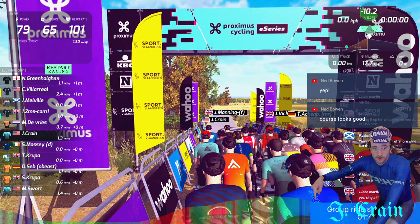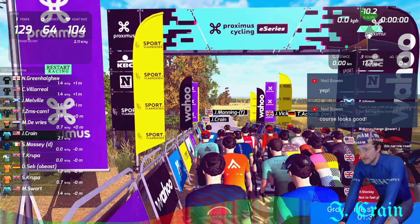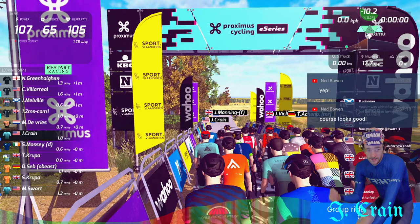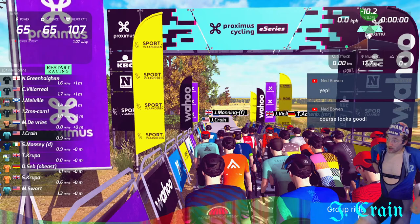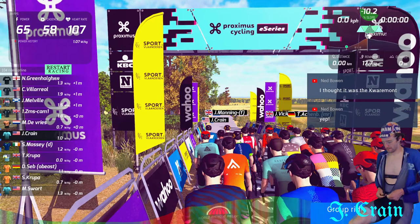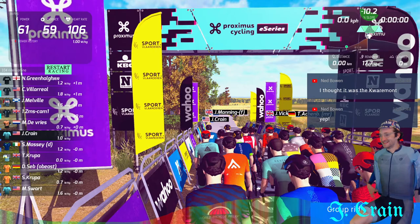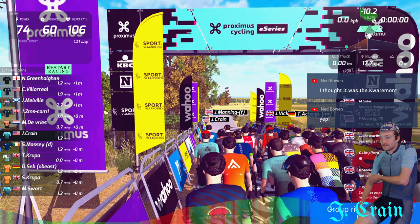Looks like we've got the course profile right here — one big climb. I think that's the Taaienberg or the Koppenberg, one of those. This road is a little narrow; it'll be interesting to see if that has an effect on the dynamics of the group. In honor of Museeuw, I'm rocking my Mapei kit. Ned, you might be right — it might be the Quaremont. I really like the real road courses on RGT.